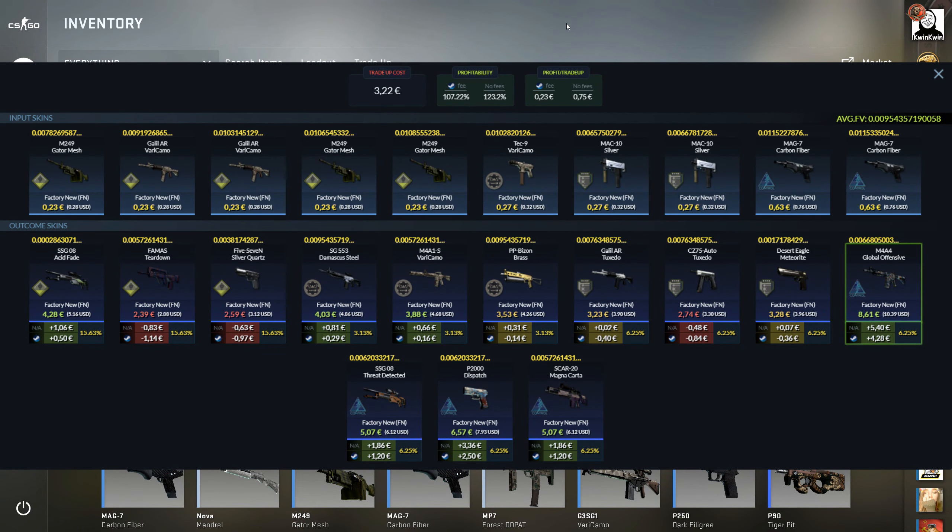The second trade-up is also a 2-8 split. It has 5 fillers from the safehouse collection, 1 from the dust 2 collection, and 2 from the bank collection. The input skins are the same as the last one — 2 control skins. It's the same odds to hit, but there is also some small profit potential from the dust collection. Worth mentioning, both of these trade-ups are actually profitable on paper even with the steam tax.